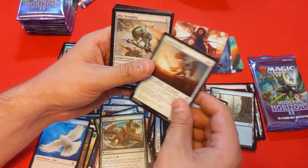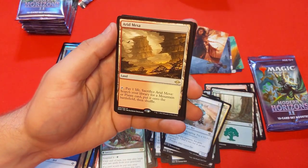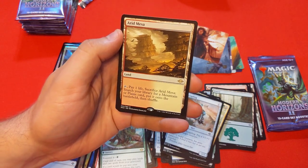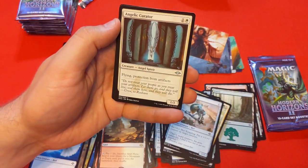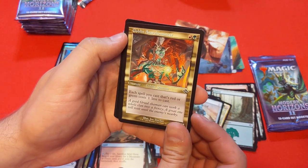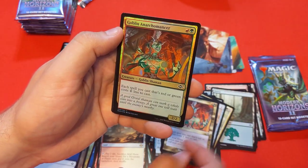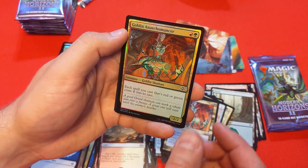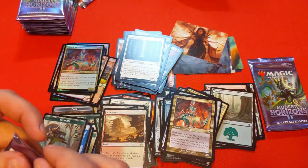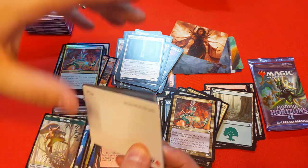A few more packs in this pile. Really hoping for some Fetchlands — a little concerned I won't get any. I got some good stuff and can trade into them. Then speaking of which — there's our first Fetchland! Arid Mesa: tap, gets you a mountain or a plains — just a bonkers powerful card. Goblin Anarchomancer: each spell you cast that's red or green costs one less. I have some cards to put this into, and I've also got another one for the second deck I want to build.